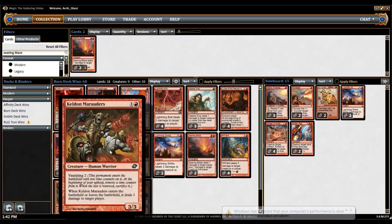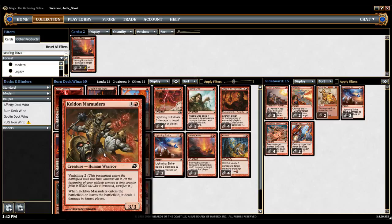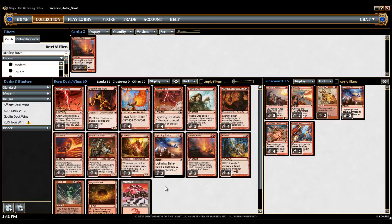First up, we'll do the creatures, which is Keldon Marauders. I would never go less than 4 of this guy. At worst, it's 2 mana for 2 damage. At best, it's 2 mana for 5 damage. And at medium, it's 2 mana, 2 damage, and kill one of your opponent's creatures when they chump it. It's pretty good — just the fact that it's a 3/3 for 2 mana, or on turn 3, it's another 2 mana 3/3. So I would never go less than 4.